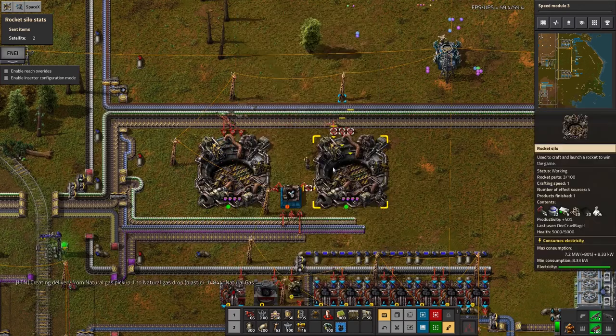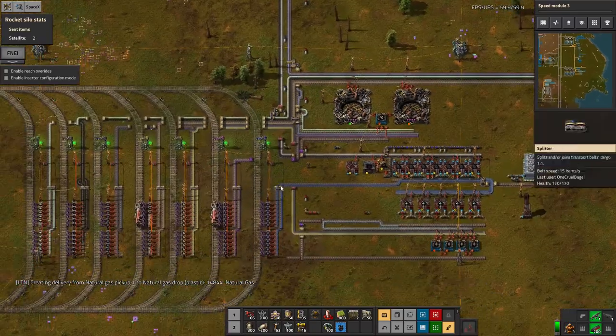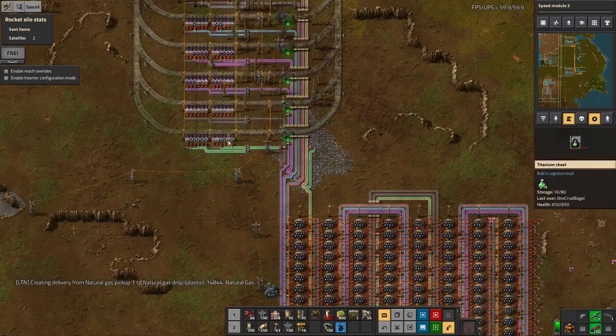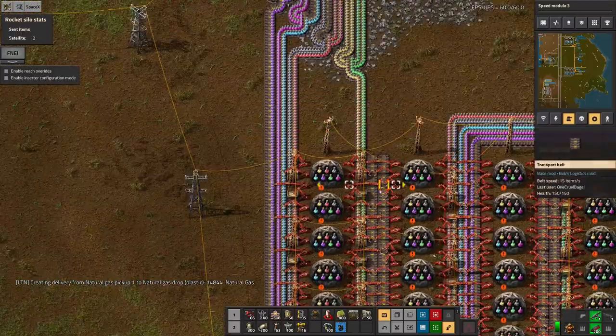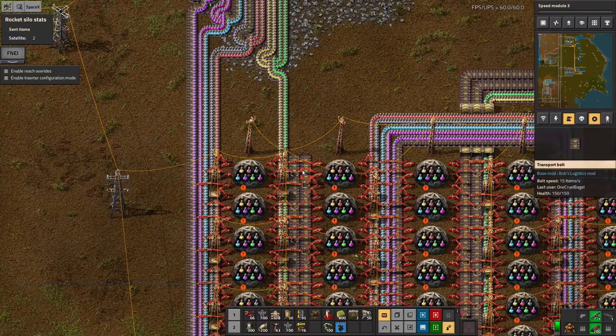We've now got a thousand space science in each of these to deal with. That can be passed - I'm going to need to ship it off up to the science facilities way up here. I'm going to need to add in another station somewhere to accept that. There is plenty of room left on these belts, so I can fit another four science packs in here, which is a good thing because there's actually quite a bit of stuff left.